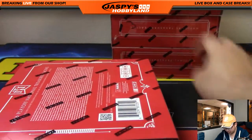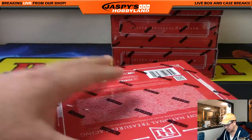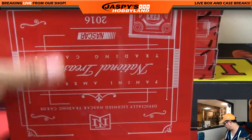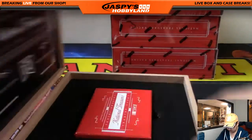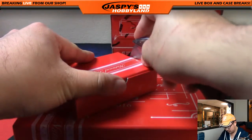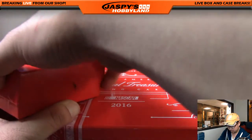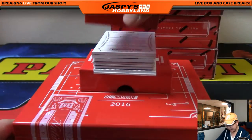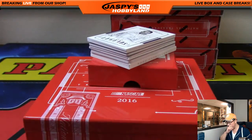The next one box break is already in the store at jazpiecehobbyland.com. Wearing my NASCAR hat right here — Tony Stewart 20, the Home Depot 20 from back in the day. So this is just a random number break, so I can just show you the cards right now and tell you all the names of the cards right here.